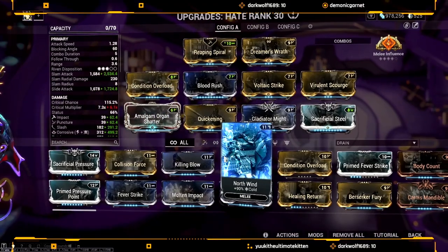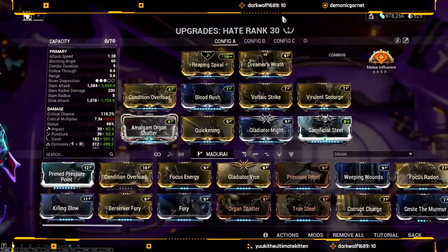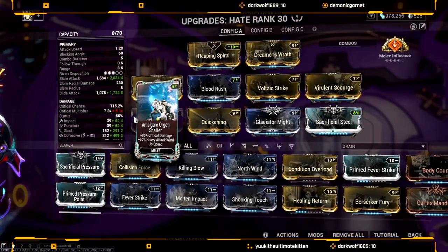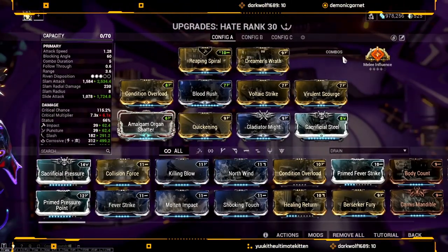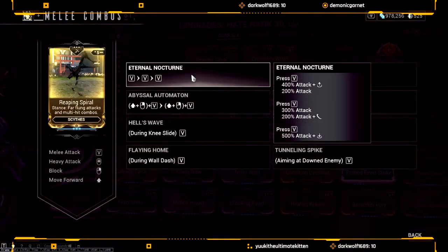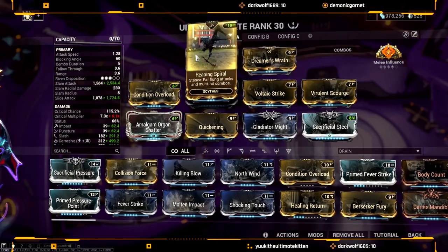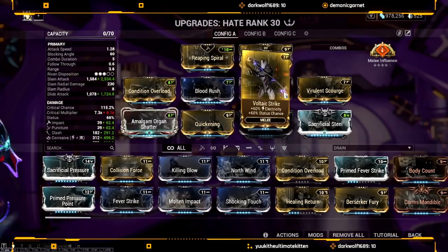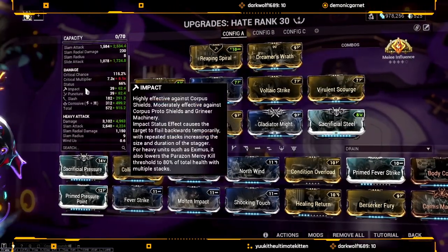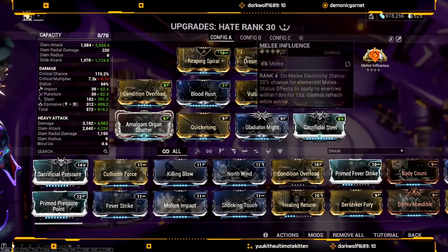The Hate build I'm using — you can swap this out with Maiming Strike if you want, but that change does nothing really, like 0.2 difference. Either way, the build is quite simple. It uses the basic Reaping Spiral stance, but you don't even have to worry about combos because the only combos you're doing are those two. You'll be running Conditional Overload, Blood Rush, Voltaic Strike, Virulent Scourge, Maiming or normal Organ Shatter, Quickening, Gladiator Might, and Sacrificial Steel.